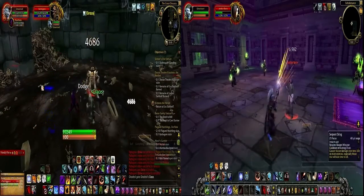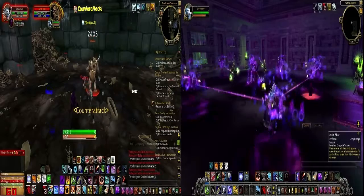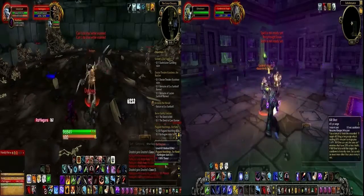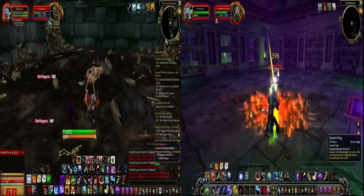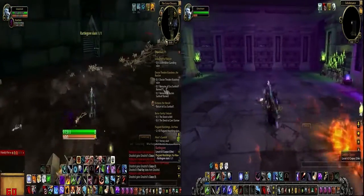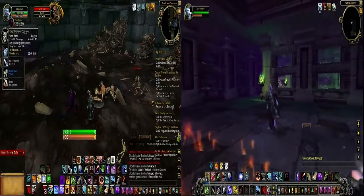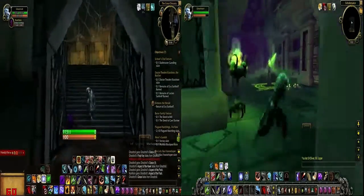On the left is the old Rattlegore — I think he's got a cleave. He's got a thunder strike. I picked up the trash mobs by accident, so I'm just gonna try and finish them off. She's down, so just kill off the mobs there and kill off Rattlegore — he doesn't do anything special. He is back in the new one and he's got a really cool entrance animation which you'll see in a little bit. You can tell how she's different, and I'm glad they changed that sort of stuff around.